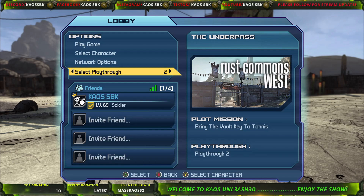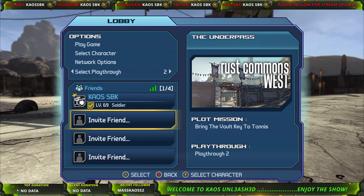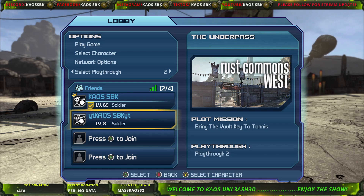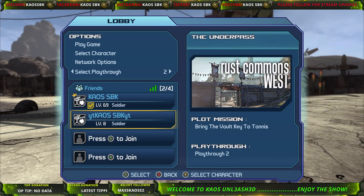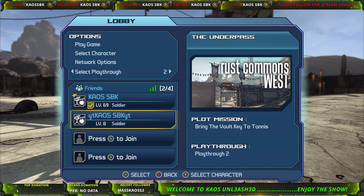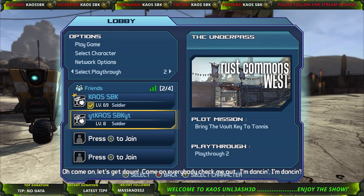What you would do is invite your second controller or a friend — say they're level 1 — and this is how you would do that. Whoever needs to boost has to at least complete the very first mission in the game and make it inside where you unlock the mission called Skags at the base, where you've got to kill the five Skags.